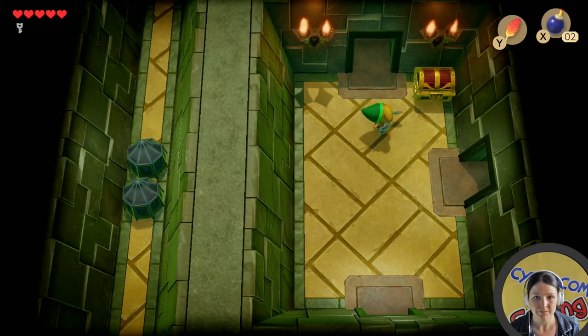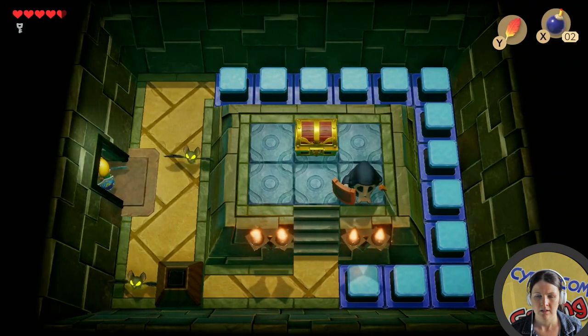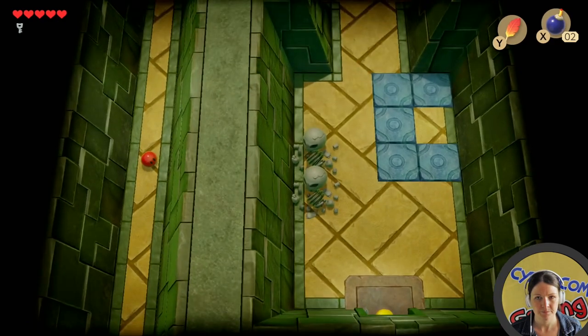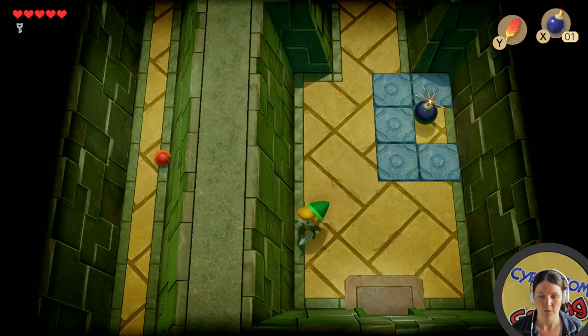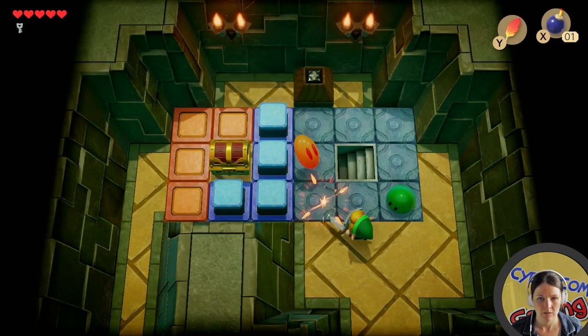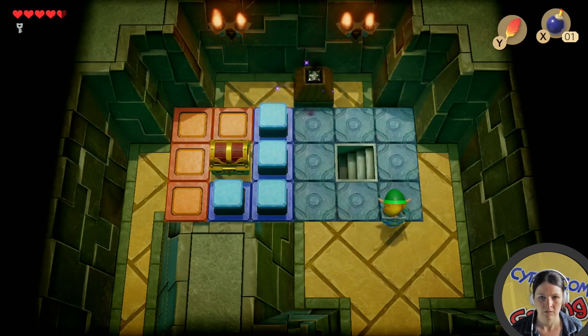That didn't seem too difficult — don't want to talk too soon though. That's a very weird thing to put in a chest. I think there's a crystal somewhere that I'll need to hit for those to go down. Do I need to go this way then? I think I might need to put a bomb there. This will also need a crystal. Let's go downstairs.